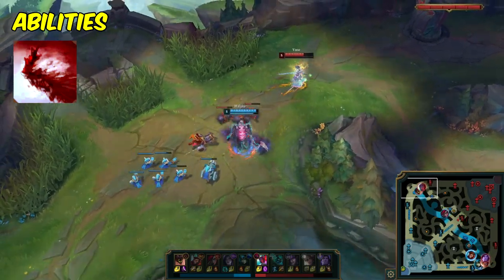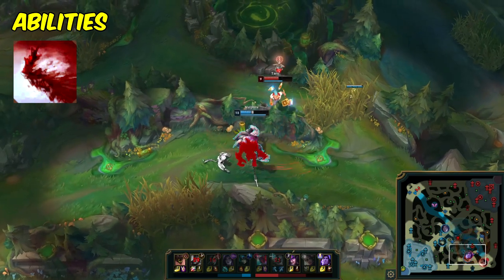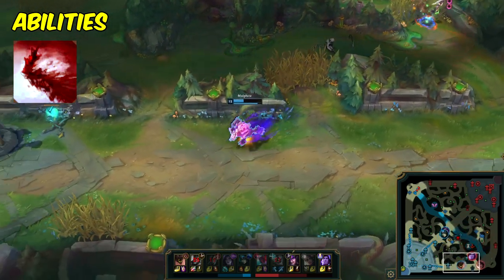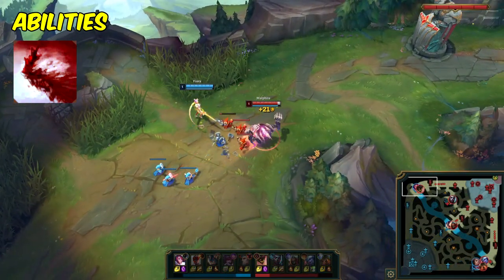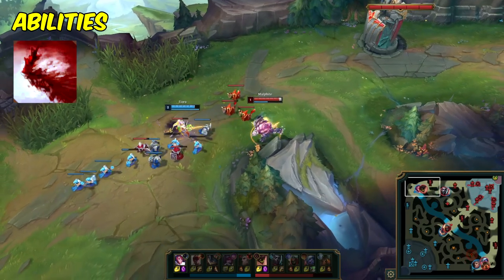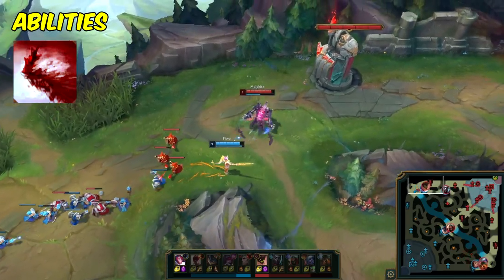You could circumvent this mana pool issue by itemizing things like Tear to make the most of it, but as of the timing of this video, it's not the primary way that Malphite likes to trade. I would suggest pacing it with your rune cooldowns, like Arcane Comet or Mana Flow Band, just to make sure you're getting maximum value off of each Q.